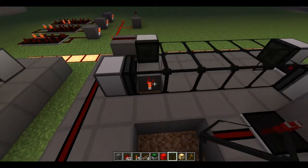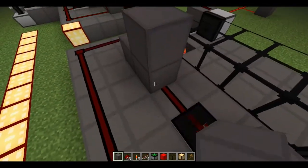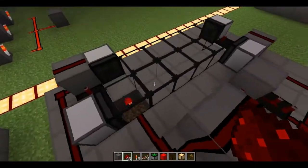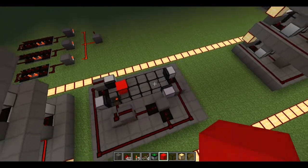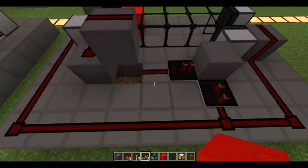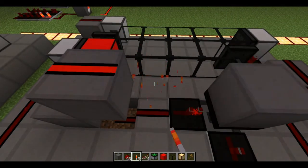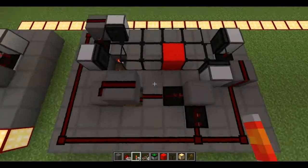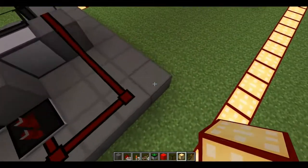Put a torch there. Place a block there, redstone wire there, block there, block there, and put redstone down there so that it will stack up. You can replace one of these blocks with a red block — or any color that you choose, that's how flexible it is. The reason for this is a pulse shortener, so that no matter how long or how short the pulse is, it will always advance by one. That's how it's designed. And of course, it's stackable.